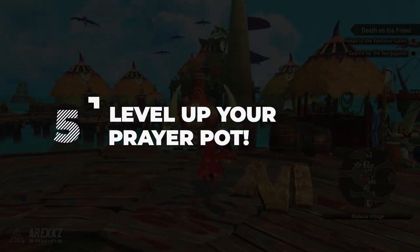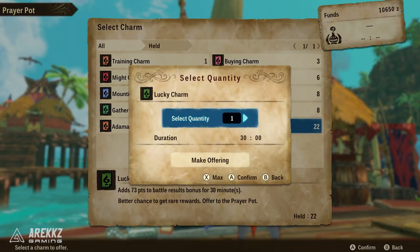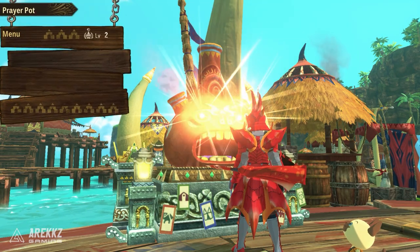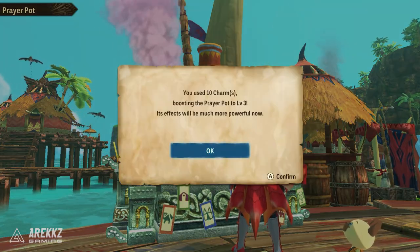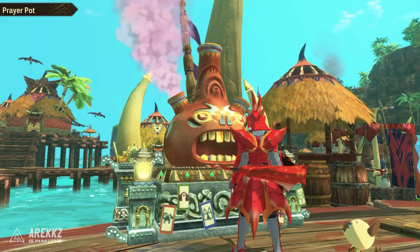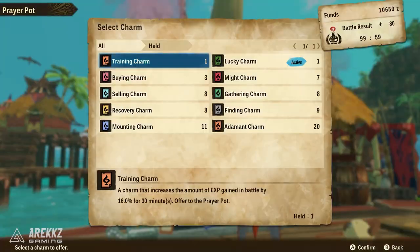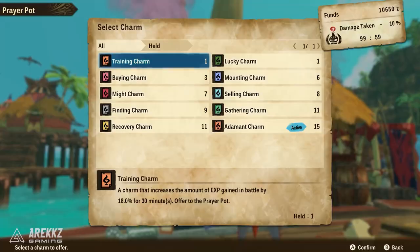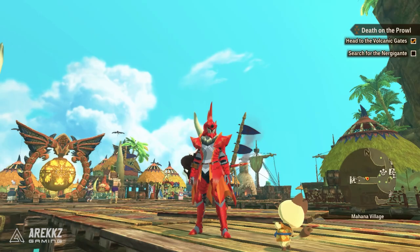Finally, do not sleep on your prayer pot. The prayer pot is a very useful tool — not only can you do the basic prayer there, but you can also offer charms. Offering charms is something you want to be doing throughout the entire game because the prayer pot can be leveled up. The buffs on the charms have a baseline improvement they can offer you, but if you level up your prayer pot those percentages increase. The prayer pot can go as high as level 20, and to level it up you simply need to feed it charms. If you've forgotten about this you can dump a whole load of charms in at once. Having a level 20 prayer pot is incredibly useful in the late game as some of those bonuses are very handy.